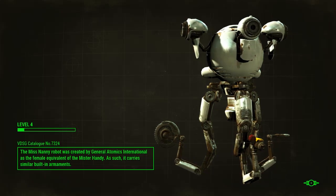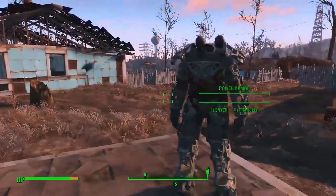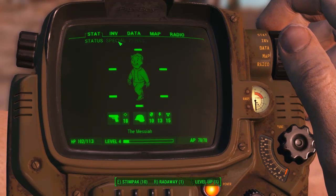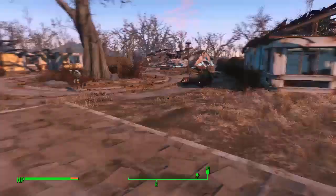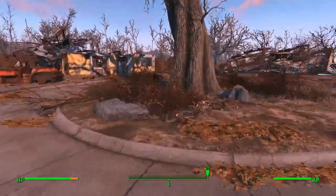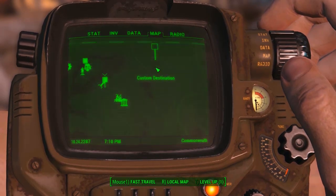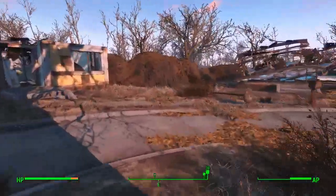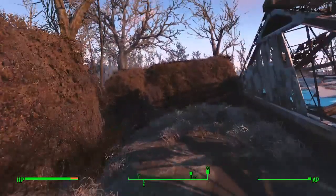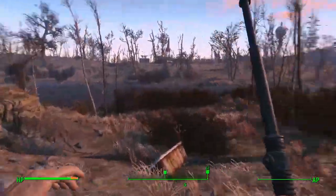Hello everybody, welcome back to another episode of Fallout 4 playthrough. We are on part 4. Look at our lovely power armor — it'd be nice if I could get a power core. Yes I have one, so we're off to get ourselves another set of power armor. I've done this on my other character, so we need to head over here. There is a set of power armor near the junkyard.